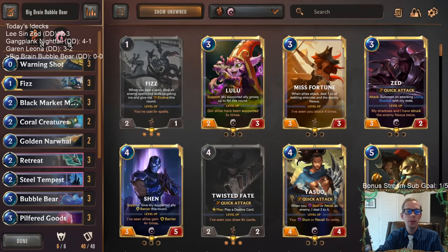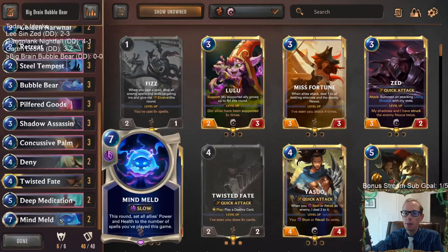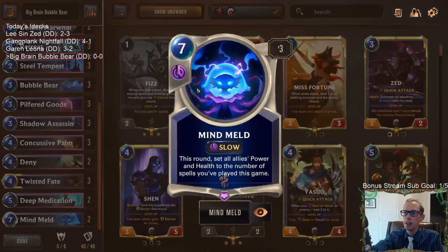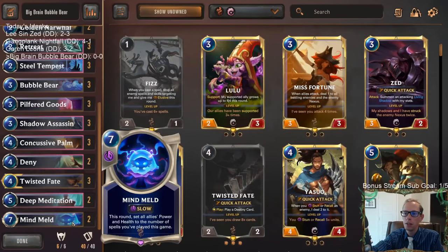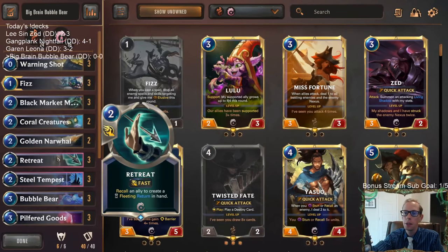Welcome everybody on Twitch chat and YouTube for some Big Brain Bubble Bear. Finally going to bring some Bubble Bear to the channel — got a donation deck from Mooney. We're calling this Big Brain Bubble Bear because we're combining Bubble Bear with Mind Meld. That's our big brain card: this round, set allies' power and health to the number of spells you've played this game. So we need to play a lot of spells, and we're going to Ionia to help cast a bunch.